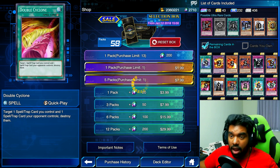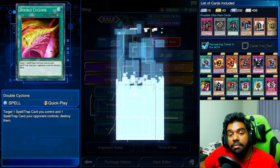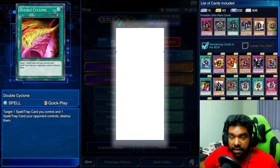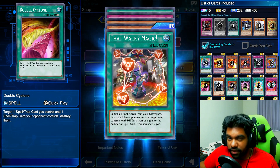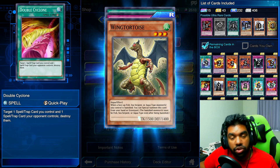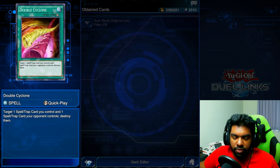One thing I should mention — even though you can't buy the full box without paying real money, they have said in the notes about this pack that every single new card currently exclusive to the pack will be available in future boxes and/or structure decks. So that's exciting. Wonder Balloons — okay, so far we've got one good card out of three packs, that's pretty sad.